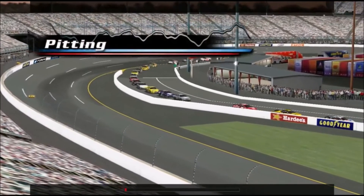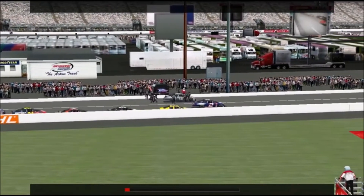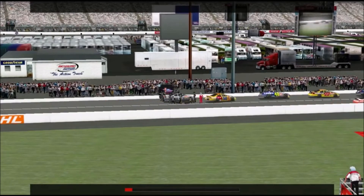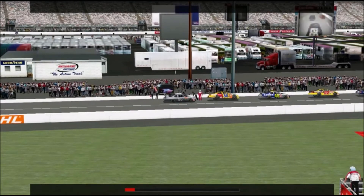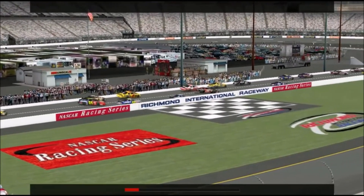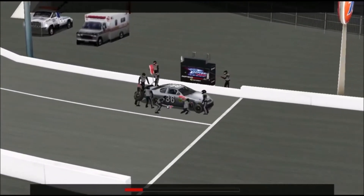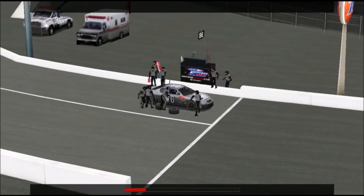We see it almost every weekend — some driver's got a great car and he's been running near the front all day long. The laps are winding down and he comes into the pits for one last stop. Then something goes wrong — he overshoots his pit stall, parks too close to the pit wall, or breaks the pit road speed limit. Suddenly, his hopes for a win are gone — not because he wasn't fast enough, but because of a bad pit stop. Good pit stops don't just happen. They require concentration, precision, and above all else, practice. Every second you spend in the pits translates to hundreds of feet out on the racetrack. This lesson will break the pitting process down into several steps and give you tips for getting through each step as quickly as possible.